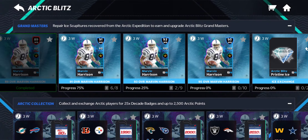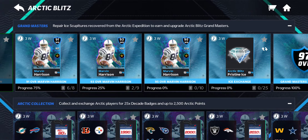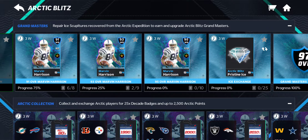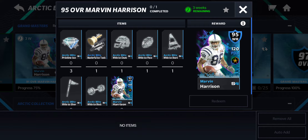Which is gonna get you him, and then it'll also get you him. But the thing is, you can only complete this set three times. Wait — the math doesn't add up. There's three here, which means if there's three here and you need three for this one, then where do we get the pristine ice from?